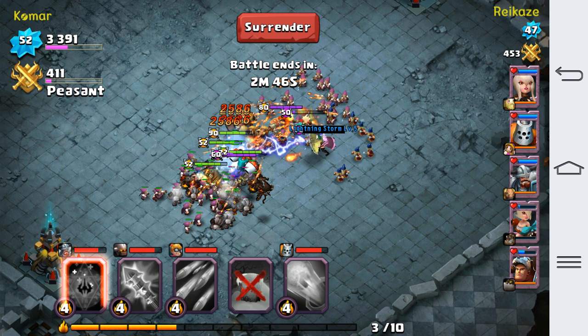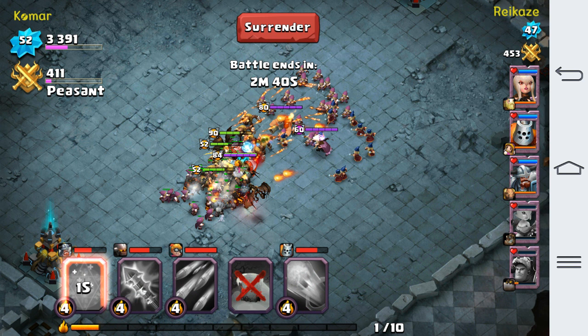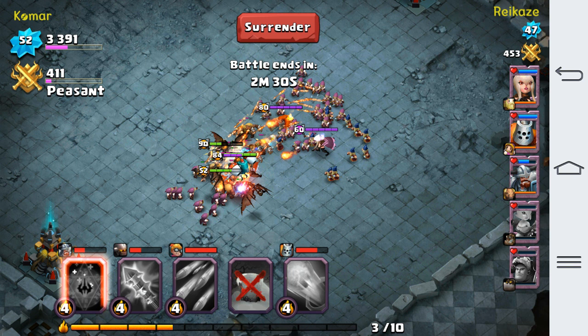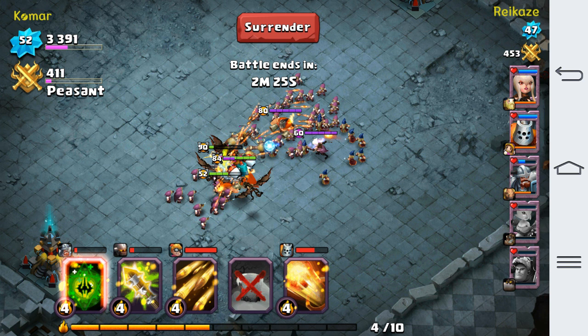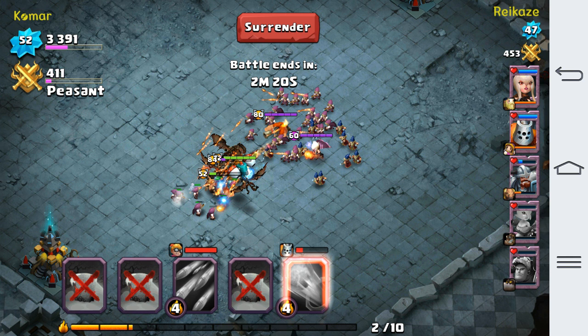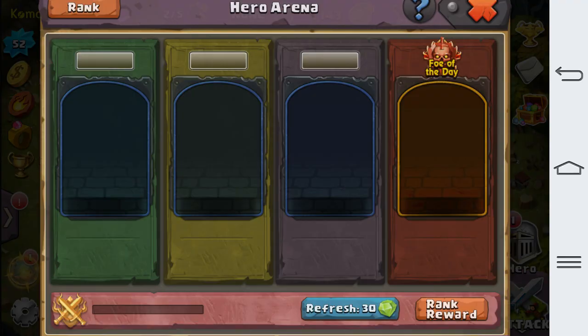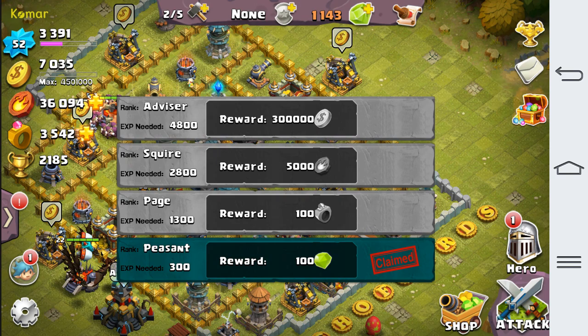He's got three heroes left, I've got four — but I'm going to lose all mine in less than 10 seconds because that always happens to me. None of the health bars are going down. They're just in a giant pile and they're not even doing anything. That's basically stupid.